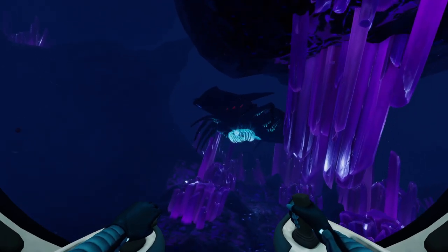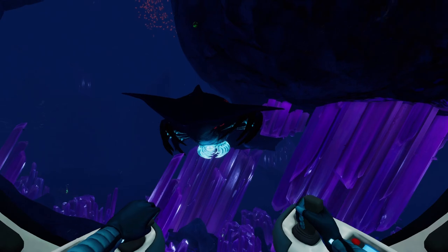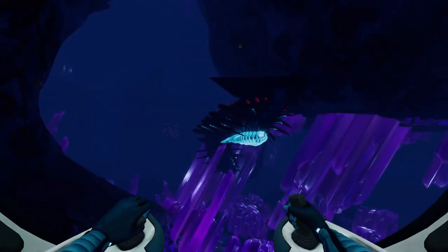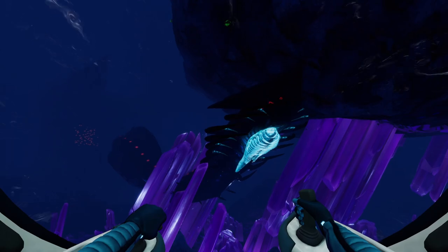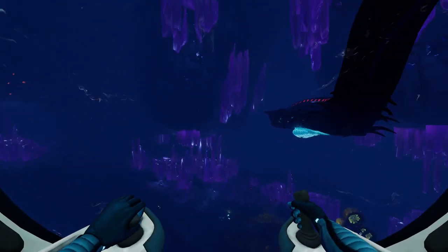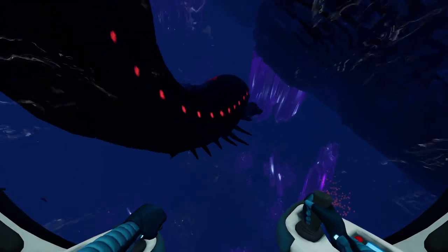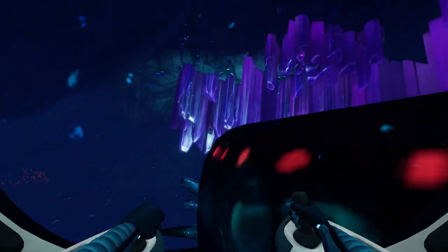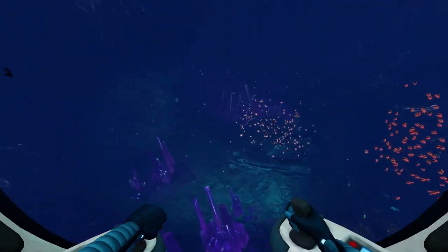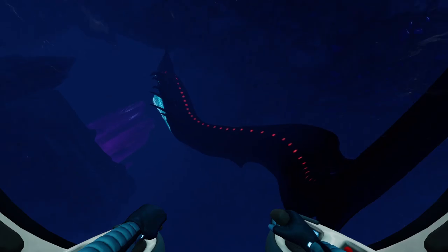You can see that whenever it gets aggroed, it sticks its legs out as it comes after you. So you've got the Shadow Leviathan with these extremely long legs, but it always just swims around. The best way they could have fixed that to make it a thousand times scarier is instead of having those legs just be there for nothing, if they'd let the Shadow Leviathan go on the ground.